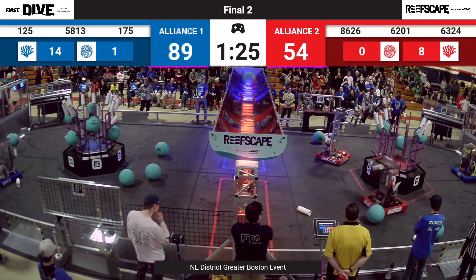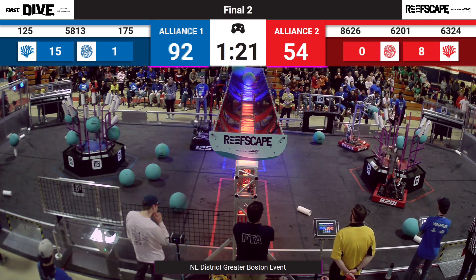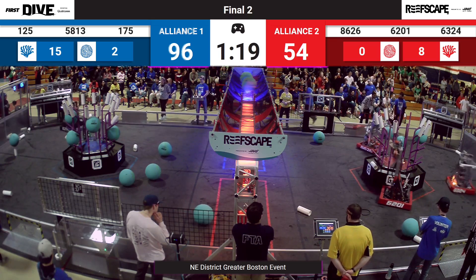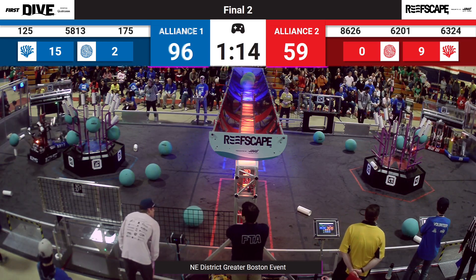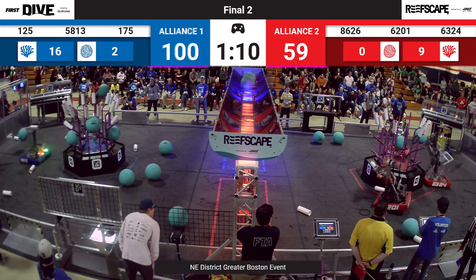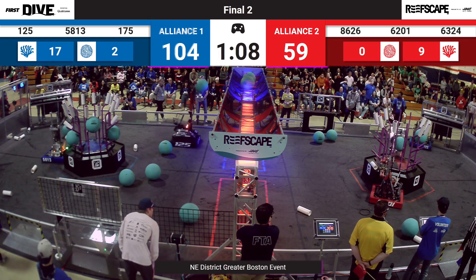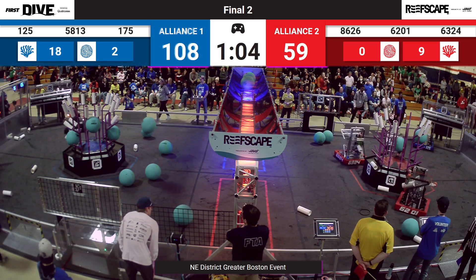Left in the match, the Cyber Sailors still trying to open up those scoring locations, removing the algae from the reef. They're trying to assist their Alliance partners. 62-01, the Highlanders out of Somerville, place a coral atop a high. The Blue Devils looking to try and do the same — it shoots across the reef and back out the other side. Neutrons looking to process some algae, getting it up, rejected by the net.